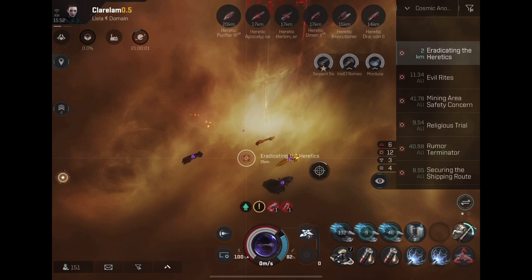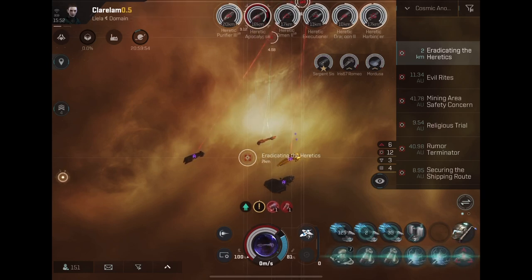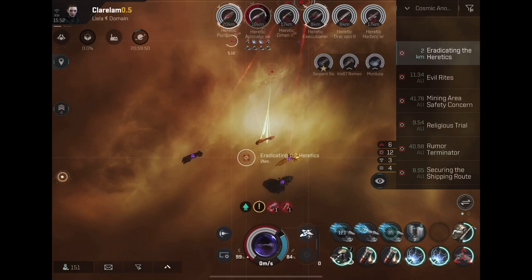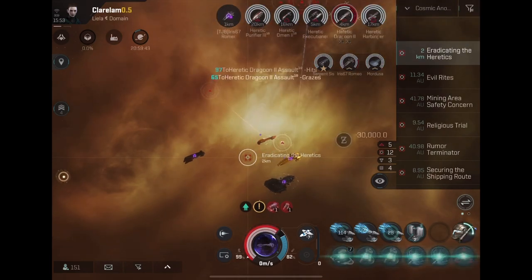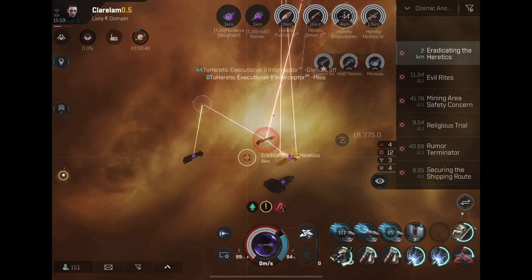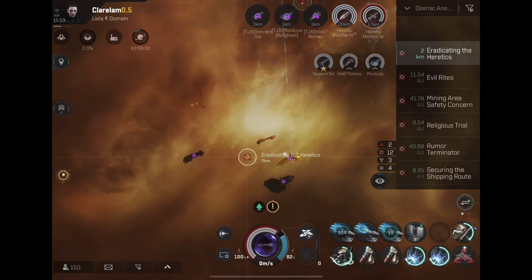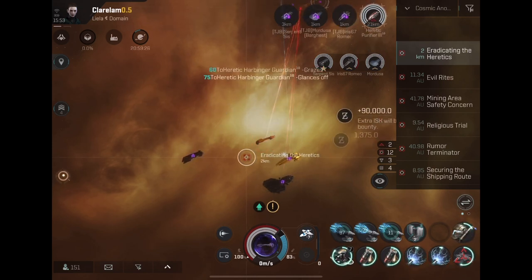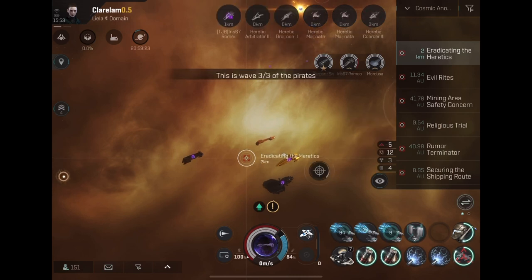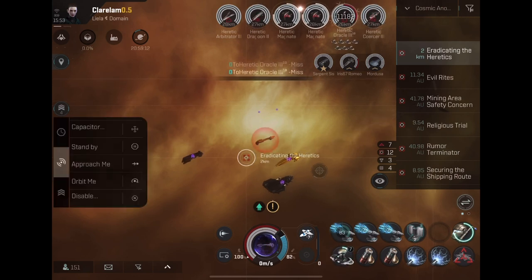When you're running missions in high-sec and you're trying to earn money as quickly as possible, add it up. In a ranged build you're probably not looting wrecks — maybe you have another ship that flies around looting afterward while your main fleet goes to the next mission. You could have that account flying another faction battleship instead.